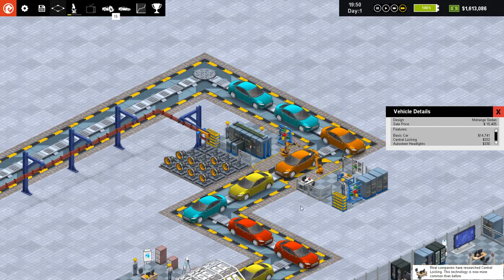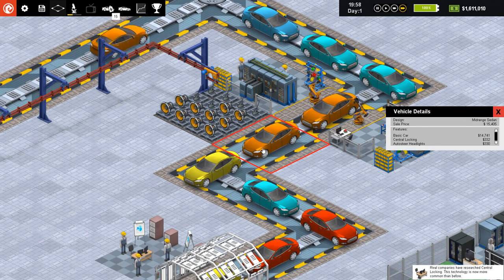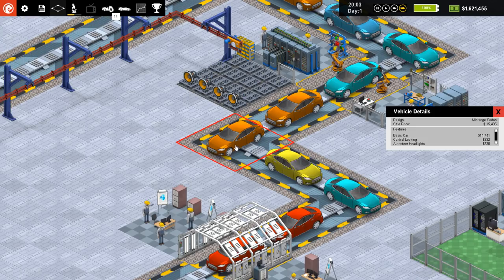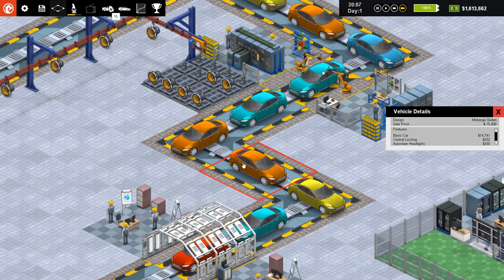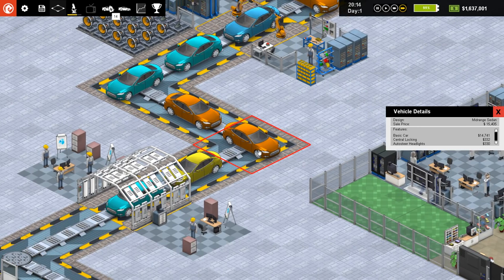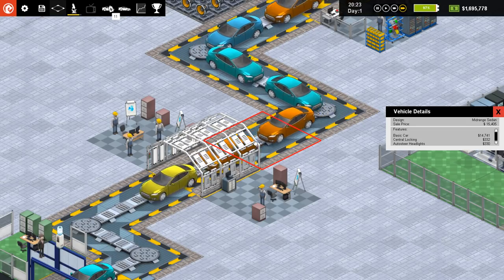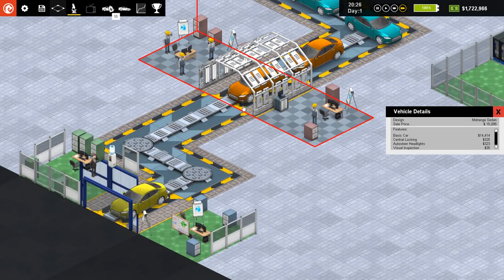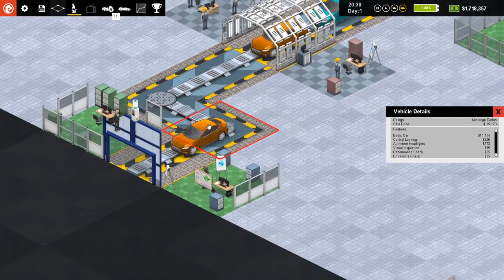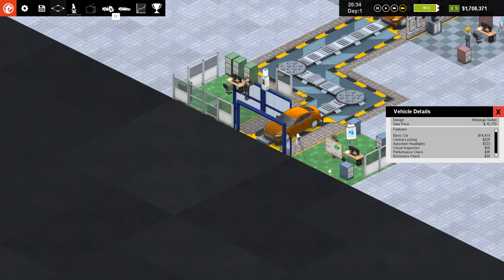They have researched central locking — I thought we had that already, but who knows. It tells us when the AI has beat us to something, but it doesn't necessarily only tell us when we don't have it ourselves. Hey, look at that — our car is about to go out the door! Finally, we have gotten a car out the door, and we can end the episode.